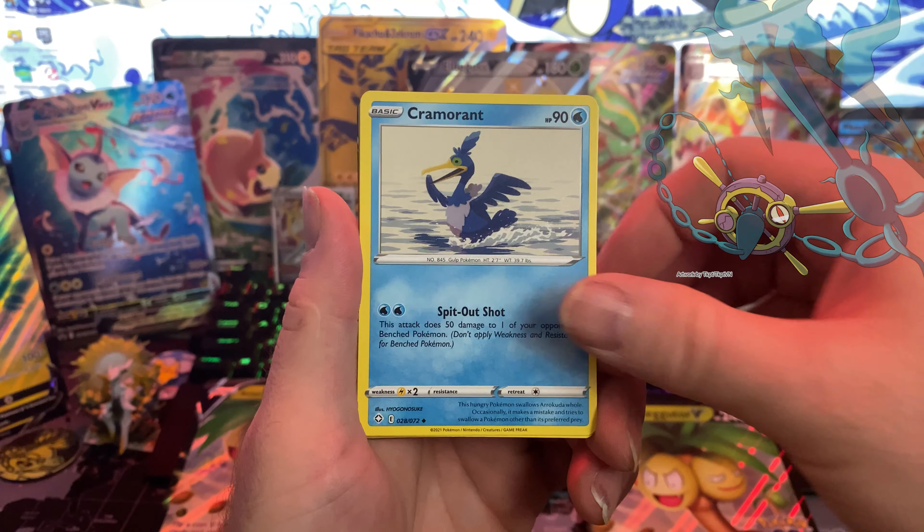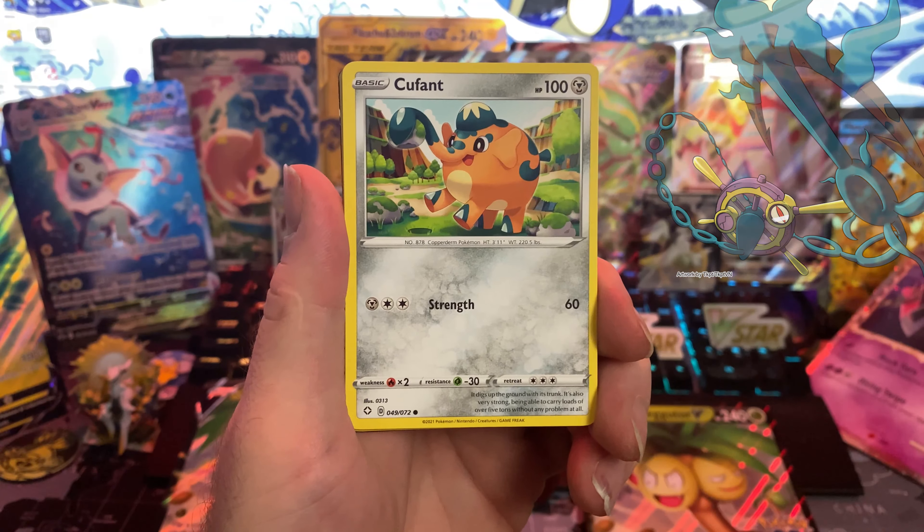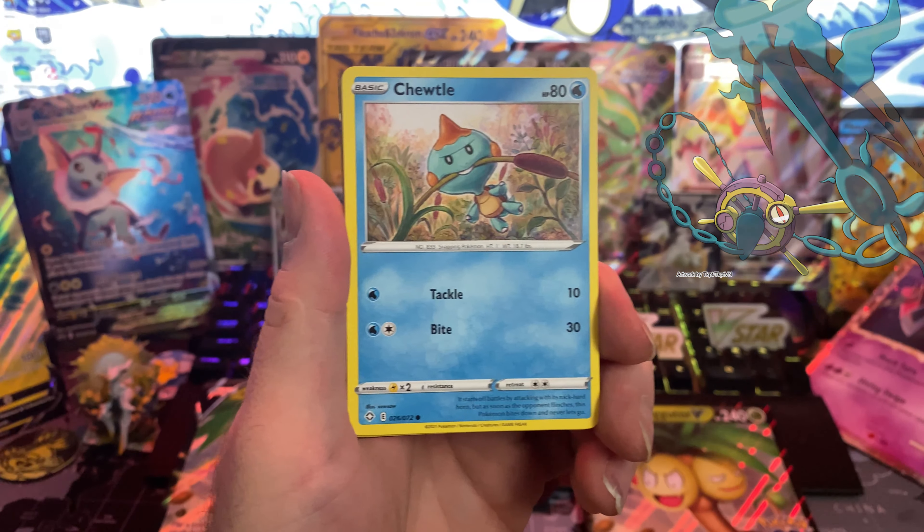The noticeably damaged wheel features six spokes and four handles, all of which are yellow. There are two lavender stubs where the other handles should be.